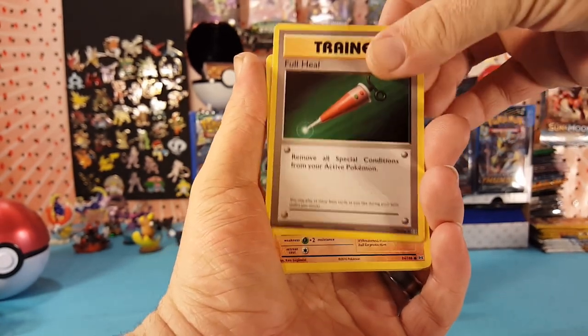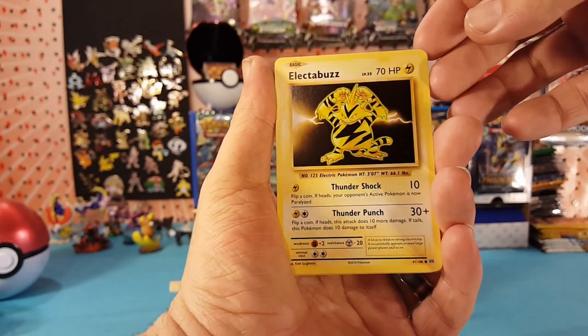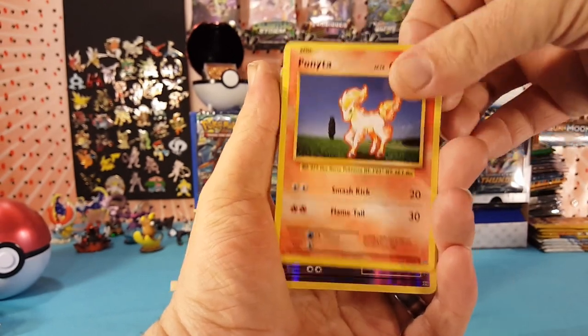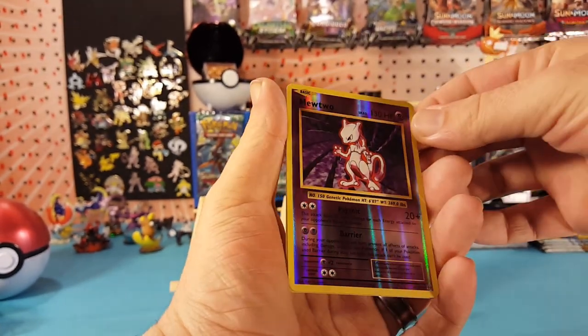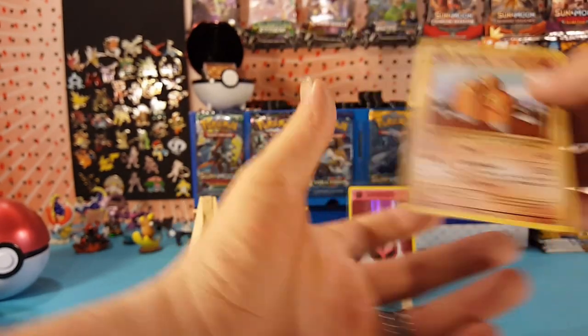We have a Full Heal, Sandshrew, Vulpix, Electabuzz, Drowzee, Ponyta. Mewtwo is the reverse — very nice there — and Dugtrio is the regular rare.